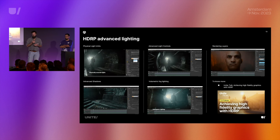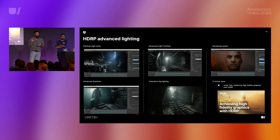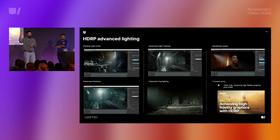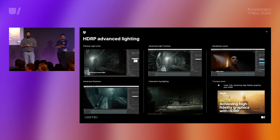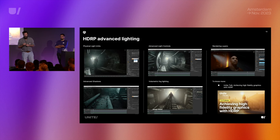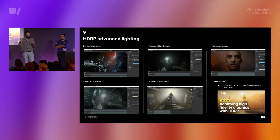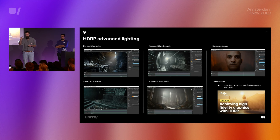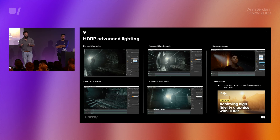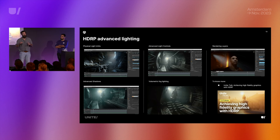For lighters, first there are physical light units — you choose the exact real value of your lights matching physical reality. The sun at midday is 130,000 lumens; at 8 p.m. it's about 400 lumens. Since not everyone knows lumen or lux values, there are little icons to help you choose — candle, bulb, and so on. In HDRP, use the real values so that lights match together correctly.